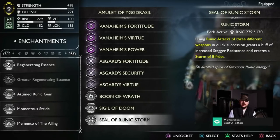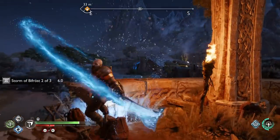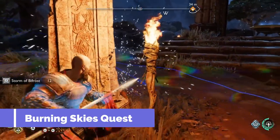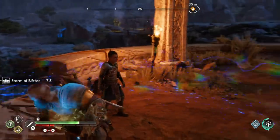We'll finish with the Seal of Runic Storm — my personal favorite and one of the best enchantments in the game. You can also get it in Vanaheim, after completing the Burning Skies quest, once again in the Crater. If you haven't done the Crater yet, go do it — that's where all the best skills and gear are.